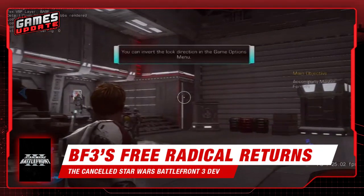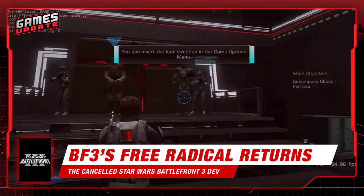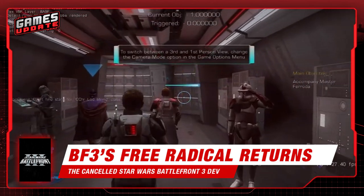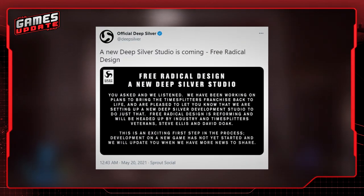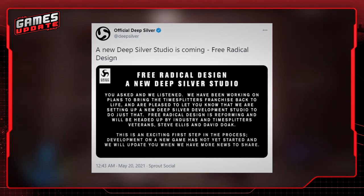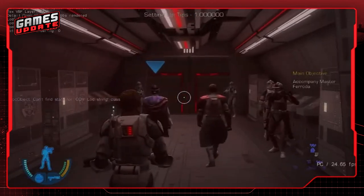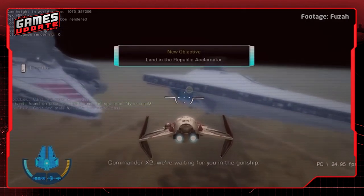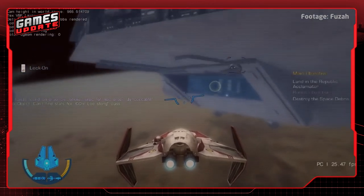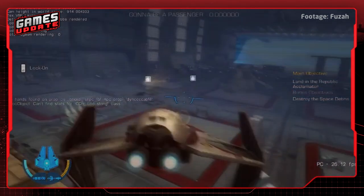Alright, let's get to the main highlight story of this video, and that is the surprise return of Free Radical Design. Company Deep Silver announced this week on Twitter that Free Radical Design would be returning from the dead, reformed as a subsidiary of Deep Silver with the intent of bringing the much-loved TimeSplitters IP back to life, which the studio was best known for. Along with this, many of the original Free Radical Design members are returning to the studio as well, especially those who worked on Battlefront 3.